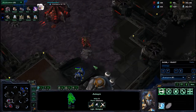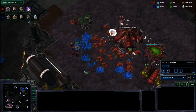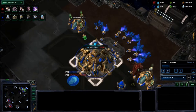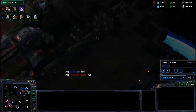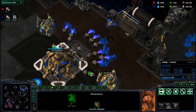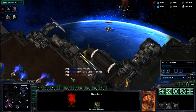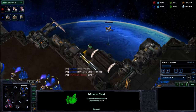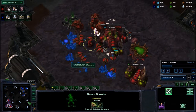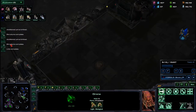So this guy — I don't know if he was tilted or what — but basically he suicided his unit. He comes in with his Adepts, arguably does the shade a lot earlier than he needed to, comes in and gets like a drone. Then he responds in chat with 'DT idiot' — he doesn't even have a Dark Shrine. He's going for the Phoenix and he sees the Overlord and he's gonna get it, but it's worth it because now I know what he has. Then he says 'I will kill all Overlord of the map.' I just pull them all back to the Spore Crawlers — I don't even have any Overlords out on the map right now.